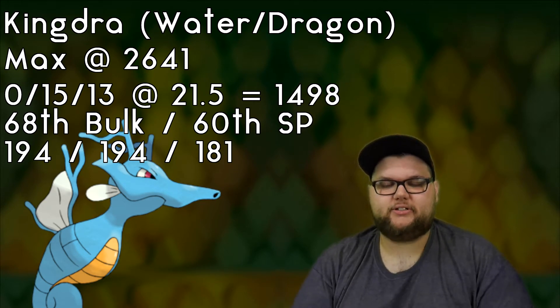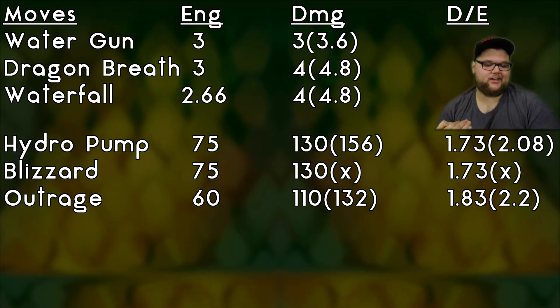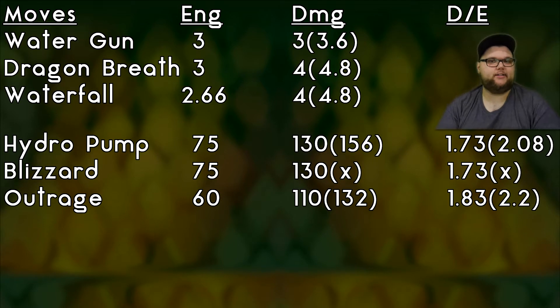Moves make up the majority of the picture, so let's jump into those. We have three fast moves: Water Gun clocks in at 3 energy per turn for 3 damage per turn — 3.6 after STAB. Dragon Breath clocks in at 3 energy per turn for 4 damage, so 4.8 after STAB. Waterfall gives 2.66 energy for 4 damage, also 4.8 after STAB. Water Gun gets cut for lower damage, Waterfall gets cut for lower energy, making Dragon Breath our best fast move.